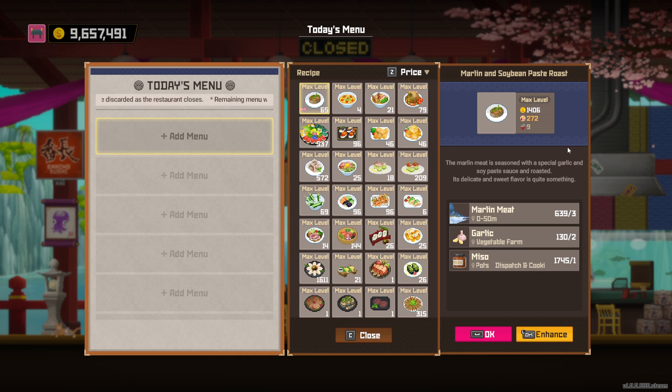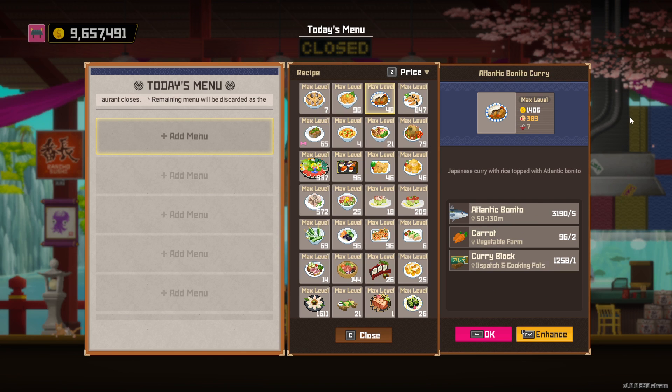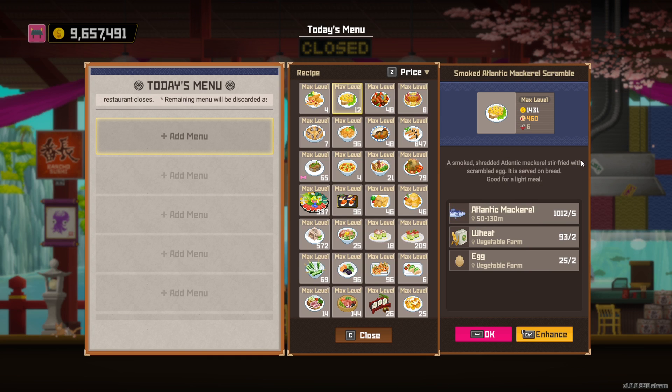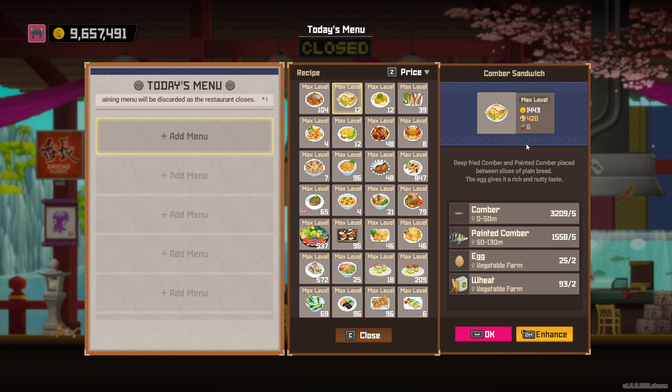This is one of the two marlin dishes. This is actually a very decent dish because I think it is the highest cost one-serving dish. So if you need to fill out your menu with just one serving or something, this is a thing you can go to - special fried shrimp sushi. Another non-renewable dish, not that great. It takes grade eight eggs and the Sally Lightfoot crab. Low servings on this one. You can see the combler was selling for seven gold - if you use your comblers on this instead, you could get much more mileage out of them.